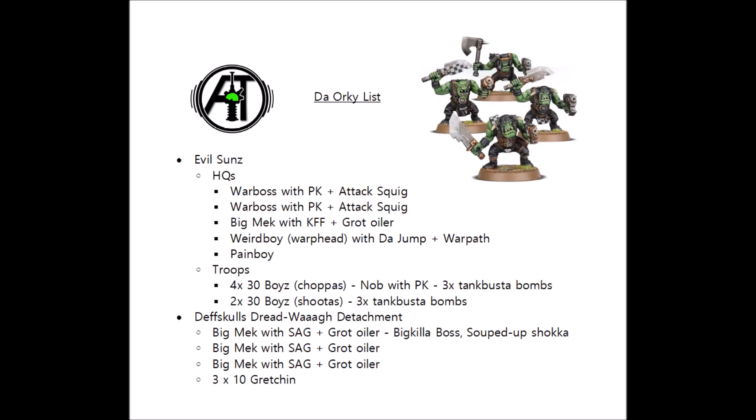We chose to go with Evil Sons for these guys because it gives them plus 1 to move, shoot, and advance, and if they happen to advance then they can also shoot their shooters on full ballistic skill as well. These few extra inches really add to the amount of threat range that the boys have, and it will really help with charges out of deep strike, as rerolling 8 inch charges are just so much better than rerolling 9 inch ones.